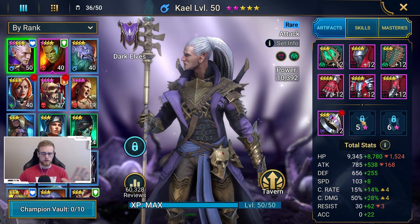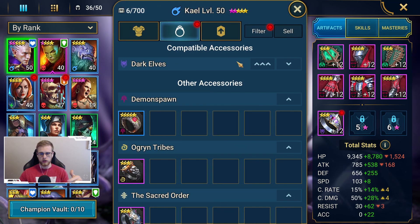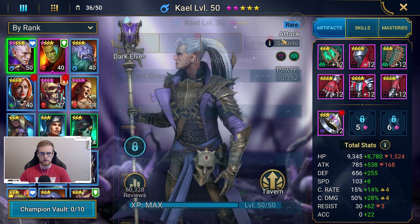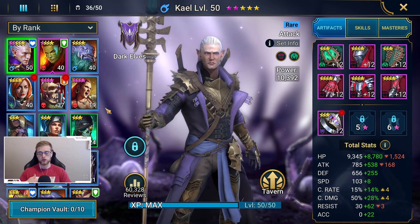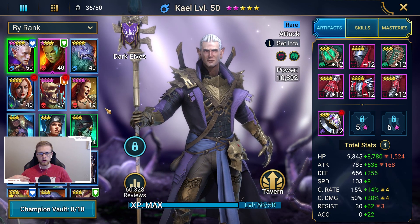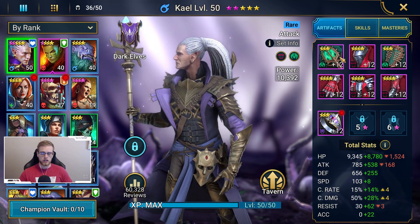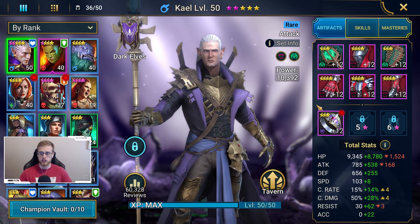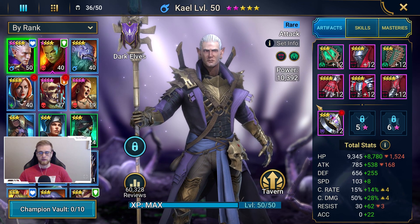Beyond artifacts, you'll get more jewelry as you progress through the game. Jewelry is farmed through spiders — it's a little harder to get, but works the same way as artifacts, with a main stat and substats below it. If you're ever stuck in the campaign and not sure how to progress, go in, check your gear, give it some upgrades, make some tweaks, maybe change out the set, and see how you perform after that.